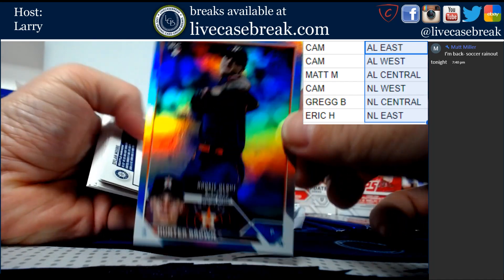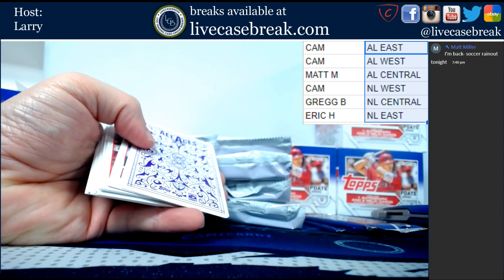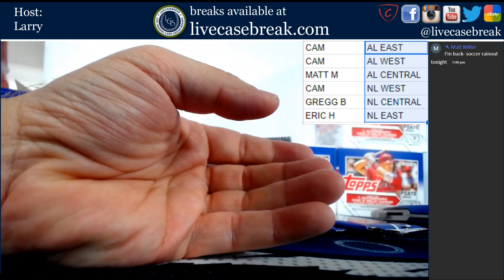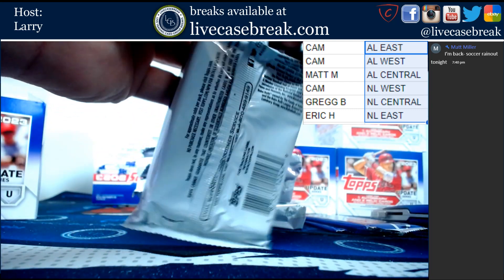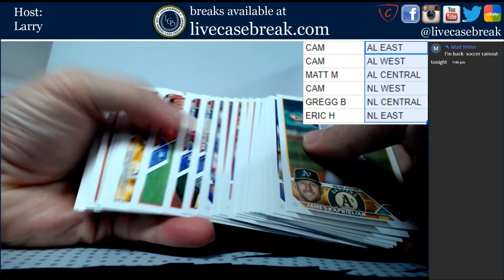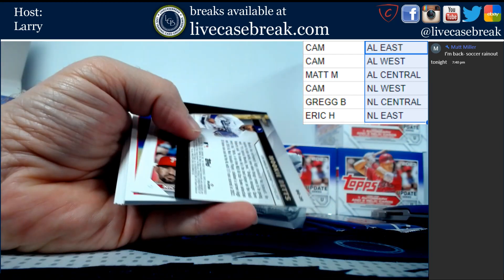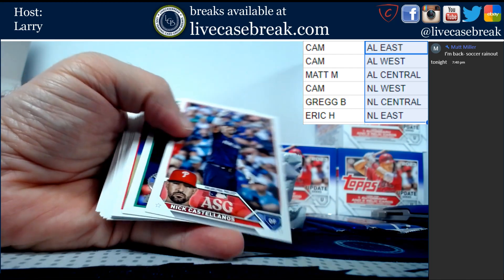We've got Dylan Moore foil board. Out of 2023, Dylan Moore for the Mariners. All Aces Bert Blyleven. It would be nice to get an SP or an SSP. Kyle Farmer gold foil board. Mookie Betts Topps Gold. Black Gold. Black Gold.